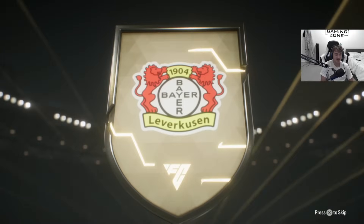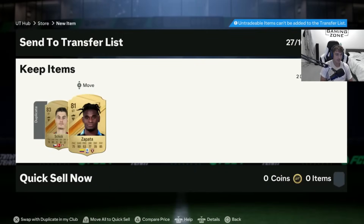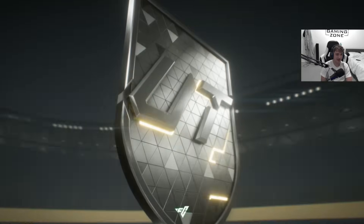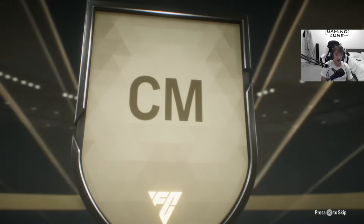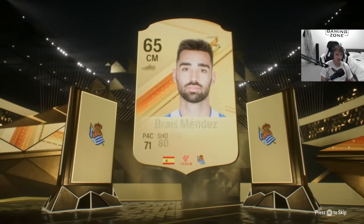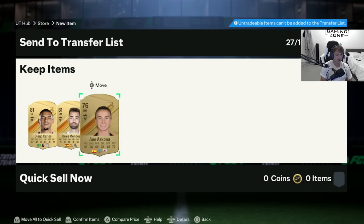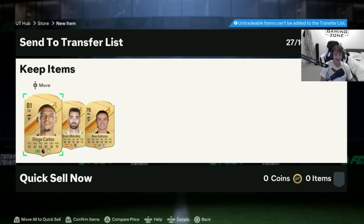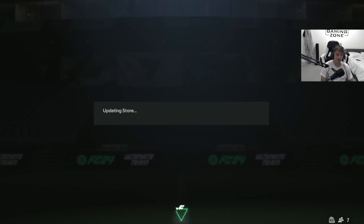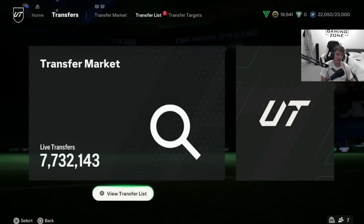An 82, an 83, and an 81. Obviously anything you pull that's tradable you can sell and rinse and repeat — both of these cards I could put back into the next SBC at quick sale recovery. You are going to have the chance to get high-rated fodder, and even if you don't you will complete the objectives and get better packs. That's three cards back into our team — combined with the other duplicates, we've already got six cards we can put straight back into the SBC. You just keep recycling this same thing over and over again.